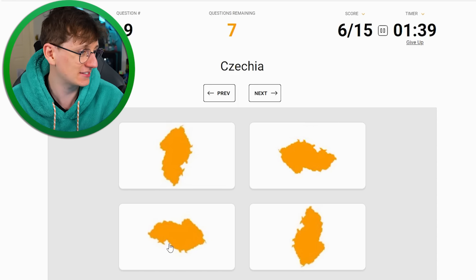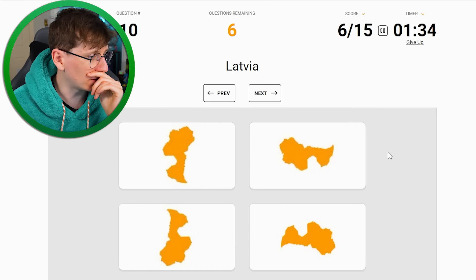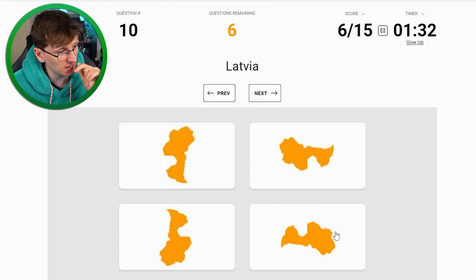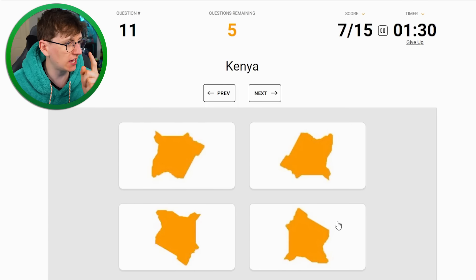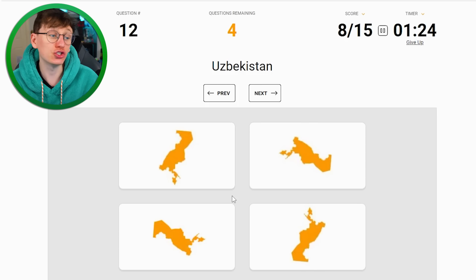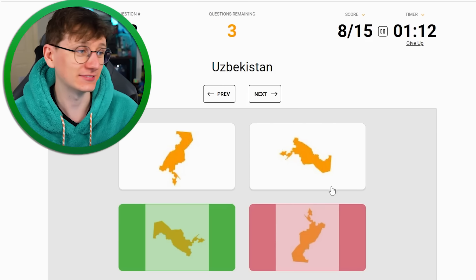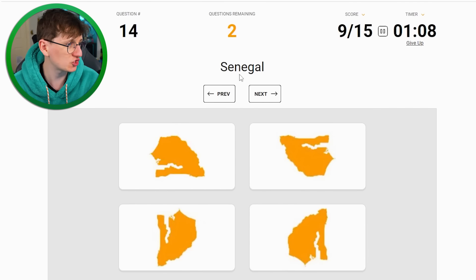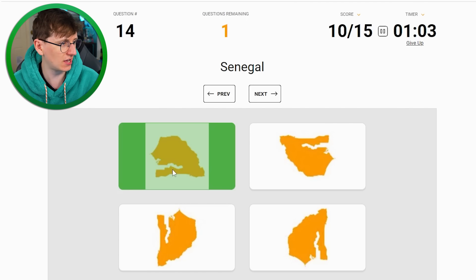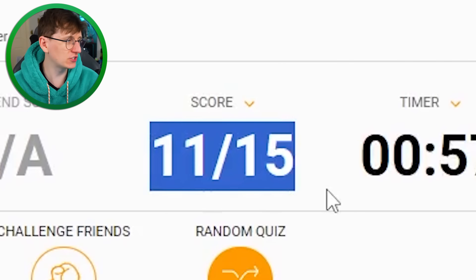Latvia - is it this one? I think so. I got a Europe one wrong. Really being tested - it's that one. Yes. Kenya - Kenya's tricky, I think it's that though. Nice. Uzbekistan - this is a guess, I'm gonna say that one. No, never would have got that. Namibia - easy. Senegal - the Gambia River goes in that gap, so there you go. Zambia - I think it's that one. It is. 11 out of 15, bang on average.